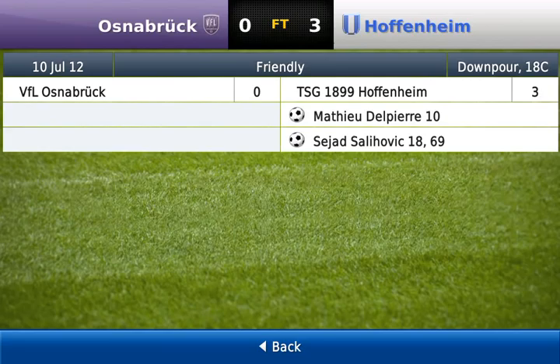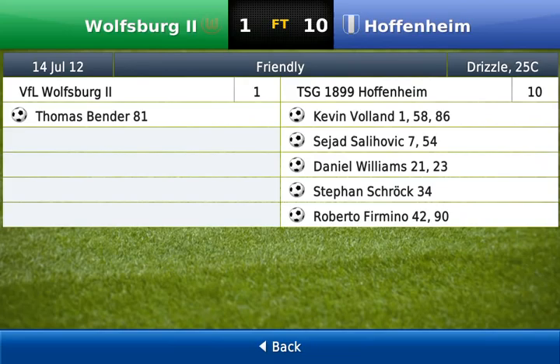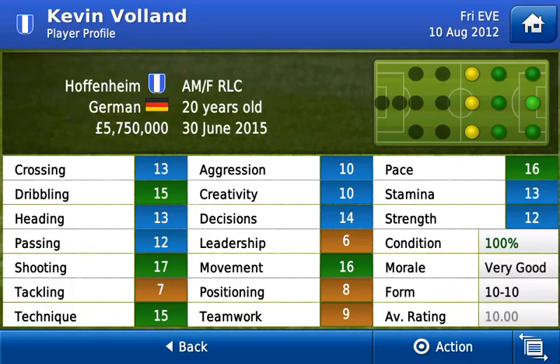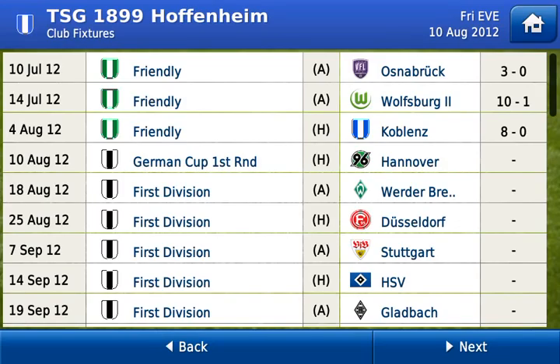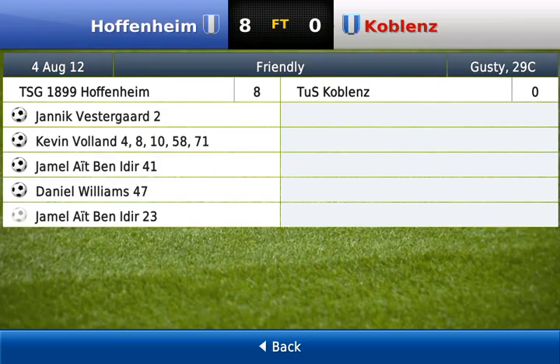Moving on to the fixtures: friendly against Osinabrook first, we won 3-0 before I bought anyone, so you can see Del Pierre and Salihovic. Then 10-1 at Wolfsburg's reserves - that must be like the second team's reserves. Voland really came to the point in that one - he's only 20 years old which surprised me because he's a very good goalscorer with shooting 17. He got a hat trick. Then against Cobble Ends at home he scored four, and Jamal Alt-ben Ide scored in his first game for the club too.